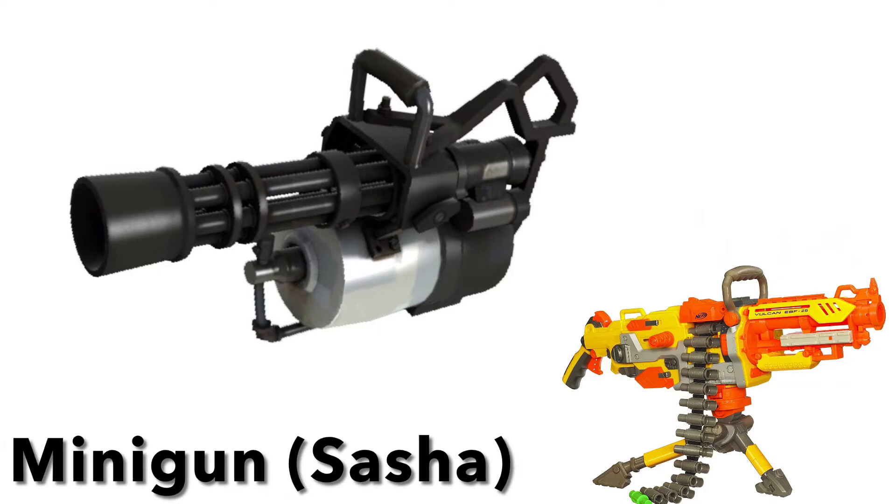It doesn't resemble the minigun from Team Fortress 2 at all — everyone always says it does, but compared to the first two on this list, it doesn't. But it's still definitely great. I think everyone should at least try using a Vulcan at some point. It's got the cool tripod thing on the bottom so you can set it down. Heavy never does that in-game with Sasha slash the minigun, but you could do it. It might make it easier if you don't like carrying it by the handle up top. You'll just look awesome charging into battle holding a Vulcan.